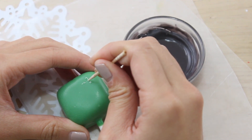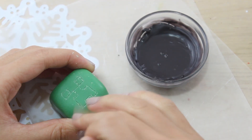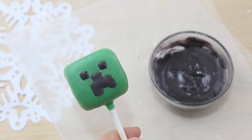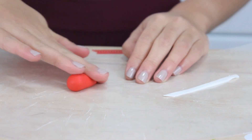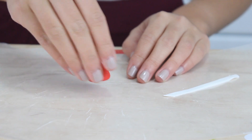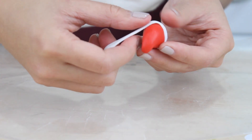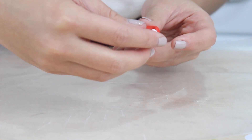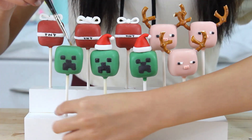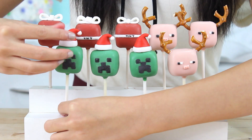Finally for our creeper cake pop, I'm going to start out by tracing the face with a toothpick, then filling it in with some black candy coating. Now I'm going to make this a Santa creeper by making a little fondant Santa hat. I'm making a cone of red fondant with the tip bent over, then adding a strip of white fondant around the base and a little pom pom on the end. Just like the bow, I brush on some water and stick on the Santa hat.